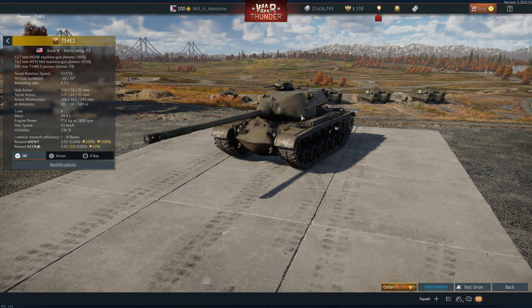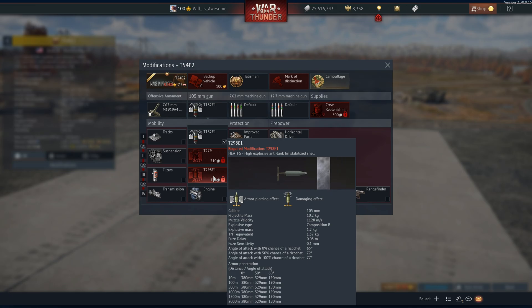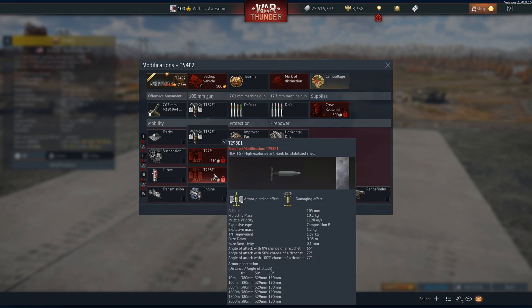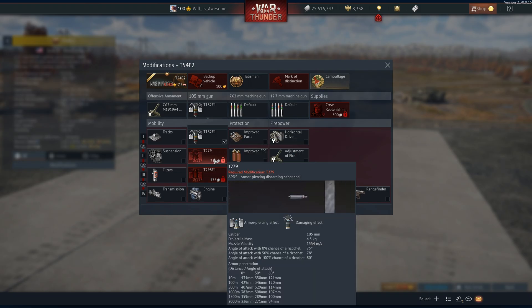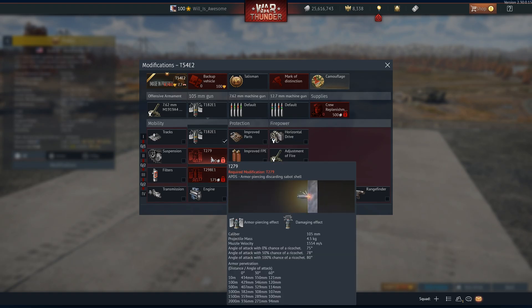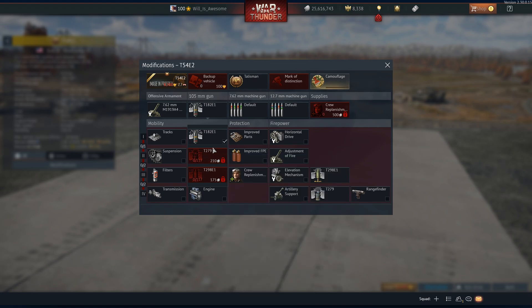This one has a manual loader instead of an auto loader. I believe it does have the same ammunition though. You have the APDS and the HEAT-FS, and your APDS is going to be better in everything except for extremely high angles. As you can see, you have over 430 millimeters of penetration, at least at 10 meters flat.